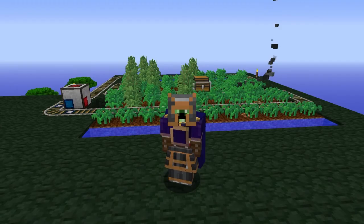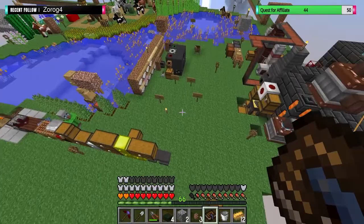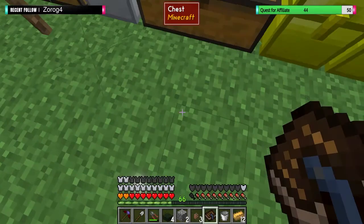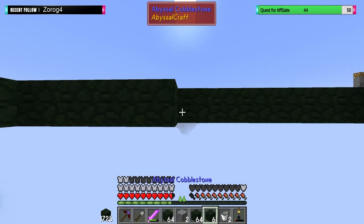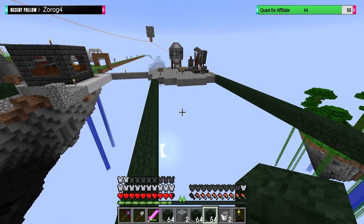Hello world and welcome back to Sevtech Ages of the Sky where today we are going to be starting to create our first new farms. Let's build an island out here. I think pretty much this area is going to be our tech area. The only block we really have available at the moment is the abyssal craft cobblestone, which is a shame. Let's clear the inventory and make a large platform. We're going to need dirt as well for the farm, so maybe I shouldn't fill this in entirely just to begin with.